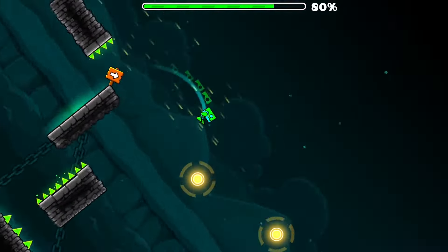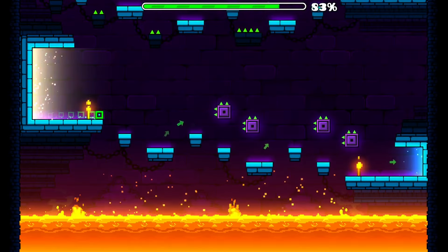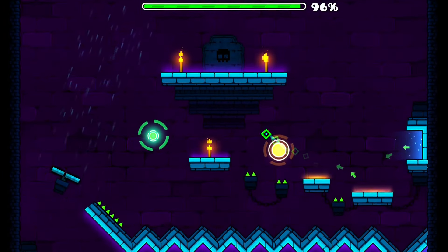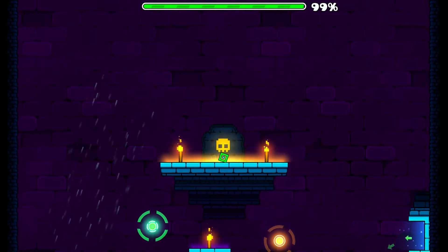The next parts are easy until we reach the final part. The cube will come out of the left gate, then come out of the right one, then the left one, and then the right one again. After you get to the top, UB dash. GG.